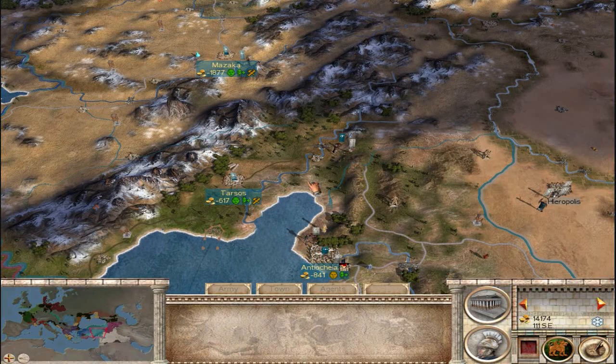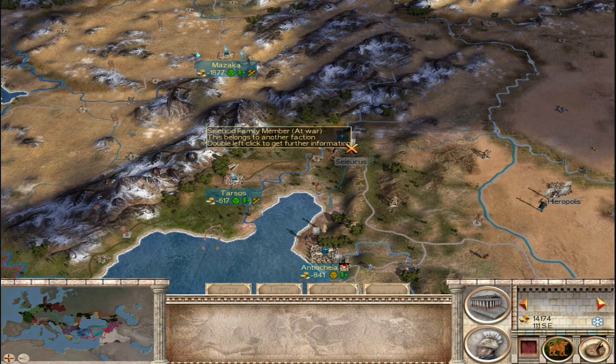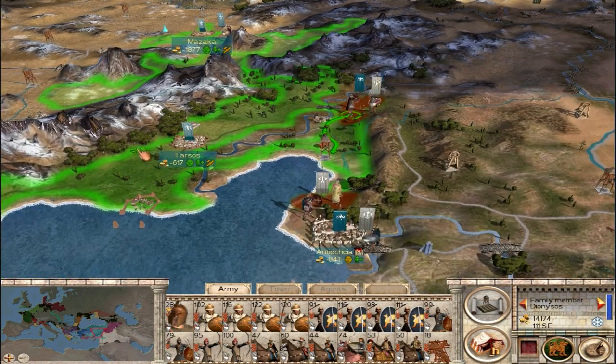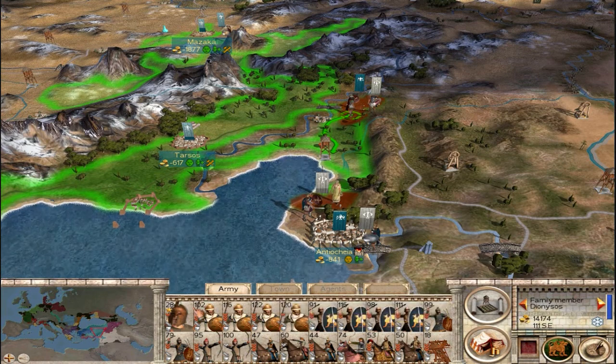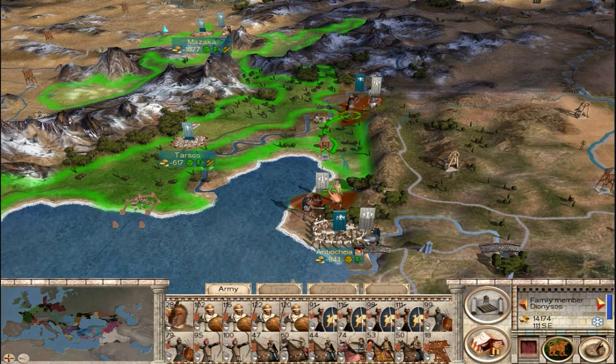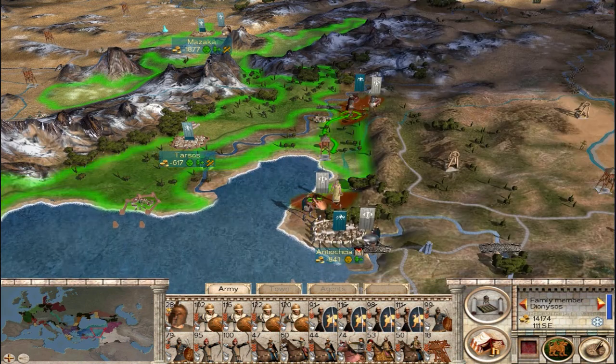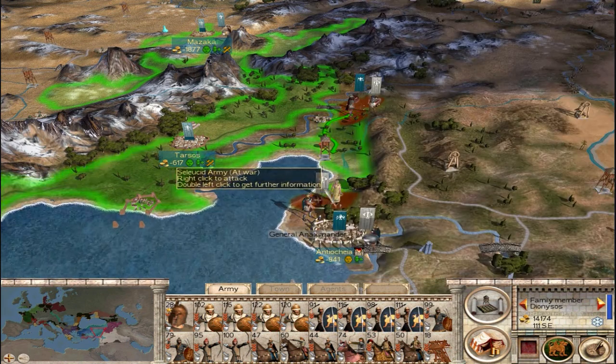Hello everyone, Syspawn here again, and it is time for episode 11 of my Roman Structum 2.5 Pontus Campaign. We just killed a couple of Seleucid armies over here with Dionysus and his army, and we were about to go clear the Seleucids away from Antioch.